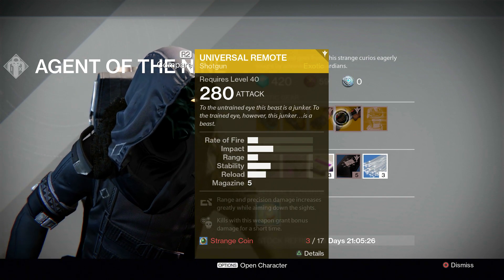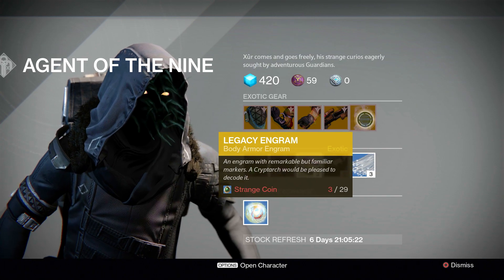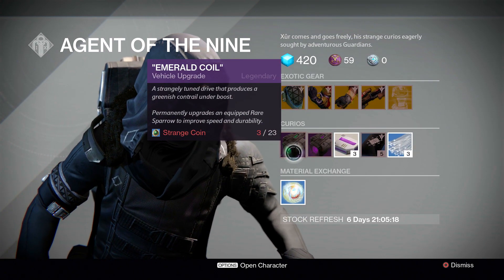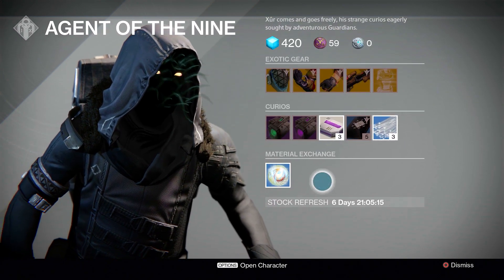And then we've got the Universal Remote Shotgun — not bad at all. Highly recommend that you guys pick it up if you haven't already. And then we've got a Body Armor Legacy Engram, and unfortunately no other exotic engrams. But he doesn't have a bad stock this week. If you guys are going to pick something up, let me know down in the comment section below.